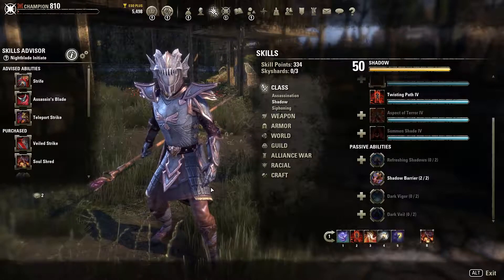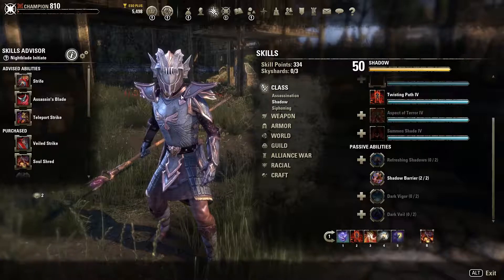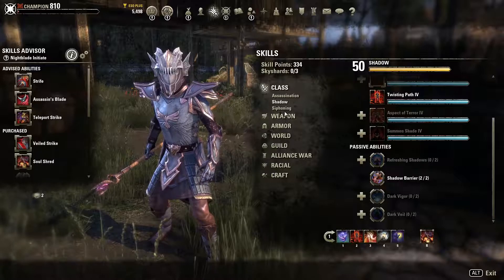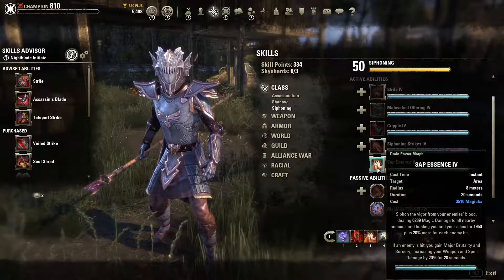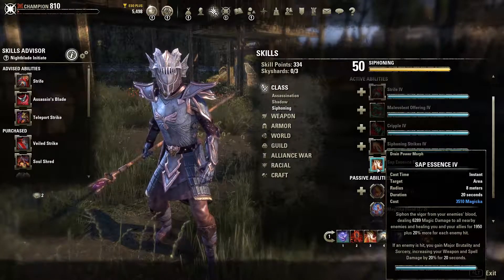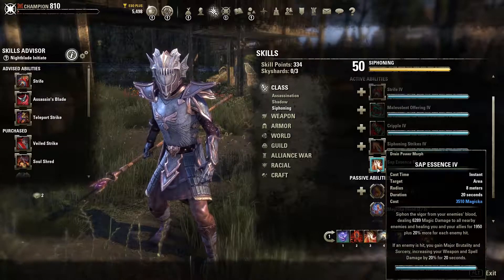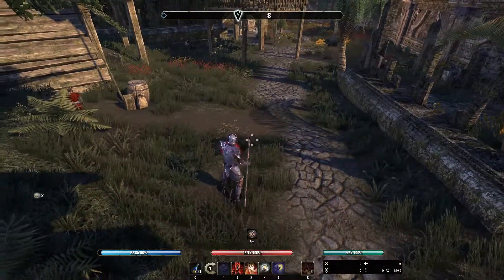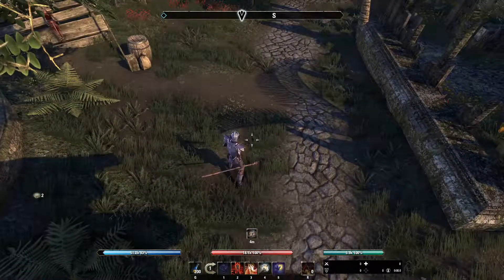It's rather simple on most classes to get these buffs from certain skills or even passives. On the Nightblade, as a magicka-based character wanting Major Sorcery, we have Step Essence in the Siphoning tree. It actually grants both Major Brutality and Major Sorcery, increasing weapon and spell damage by 20%.